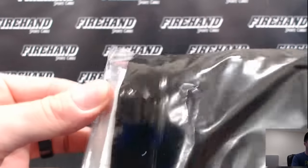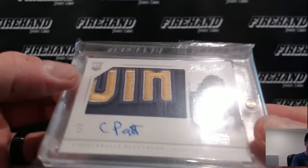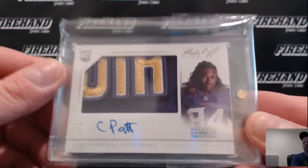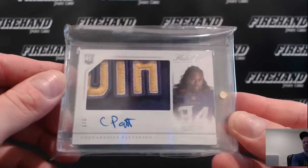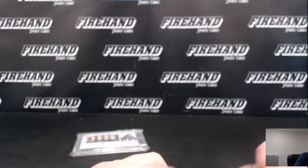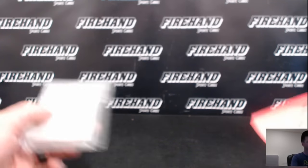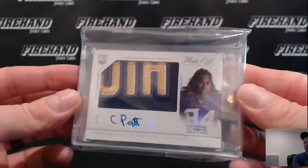Final hit is — super gross — Cordero Patterson hat piece. Hats off, going to the Vikings. National Treasures C-Pat, Vikings, Thomas Nagle, one of six. 2013 National Treasures — pretty cool.